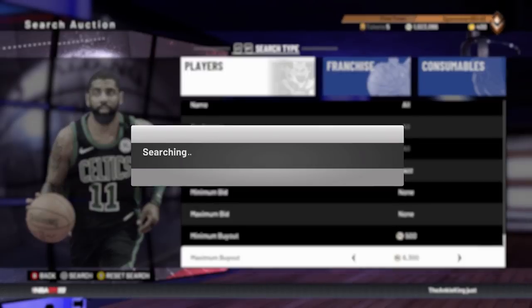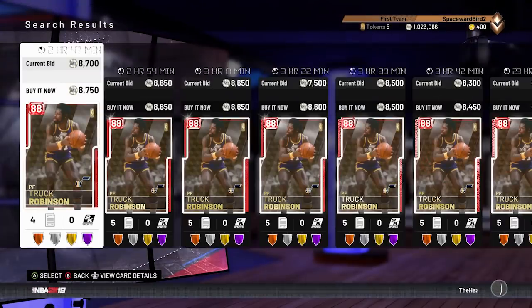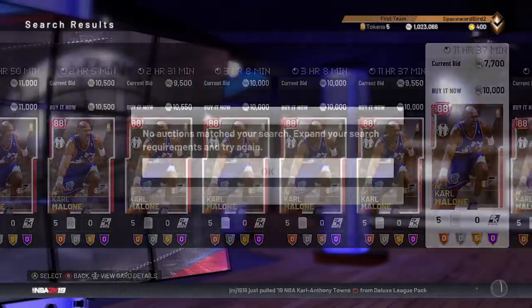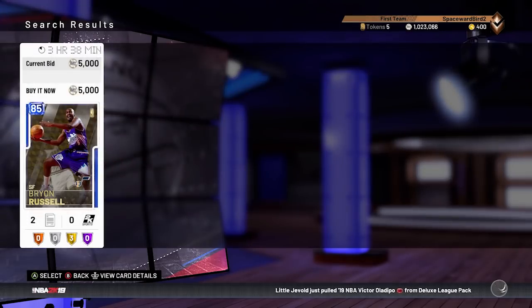Truck is about $7,000 to $8,000. Malone you can find for $9,000 to $10,000. Two Sapphires — Stockton and Russell — you can find for $5,000 each. Emerald Hayward and C.J. Miles, $1,500 each. Millsap, Korver, and Ostertag should be around $1,500, but seeing an effort to try to price fix some of these cards. Korver earlier today was about $4,000, so add them up — about $35,000 coins if you decide to finish the set.